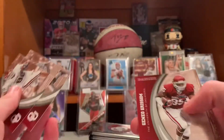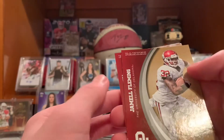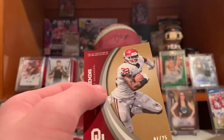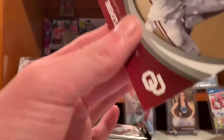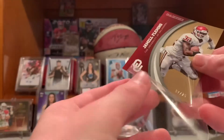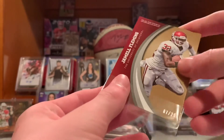I needed something that's not just base — that's nice. Jamal Frowning numbered to 25. Seven out of 25. Wanted something good, I was tired of base. A card numbered to 25, so that's not bad.